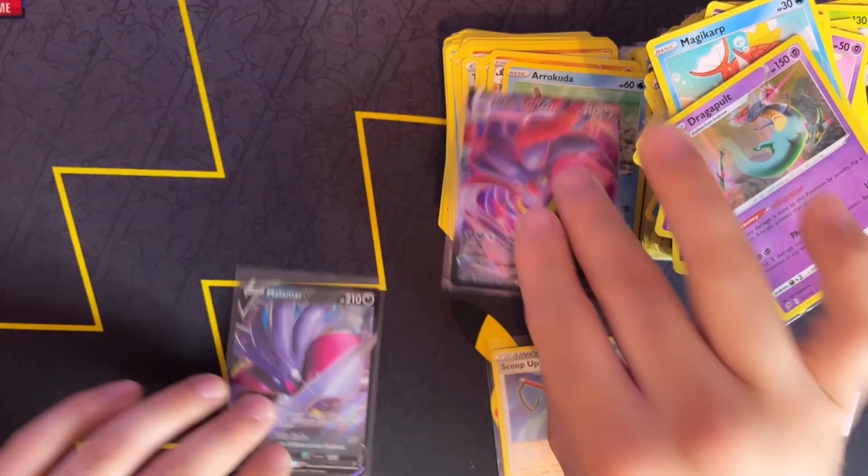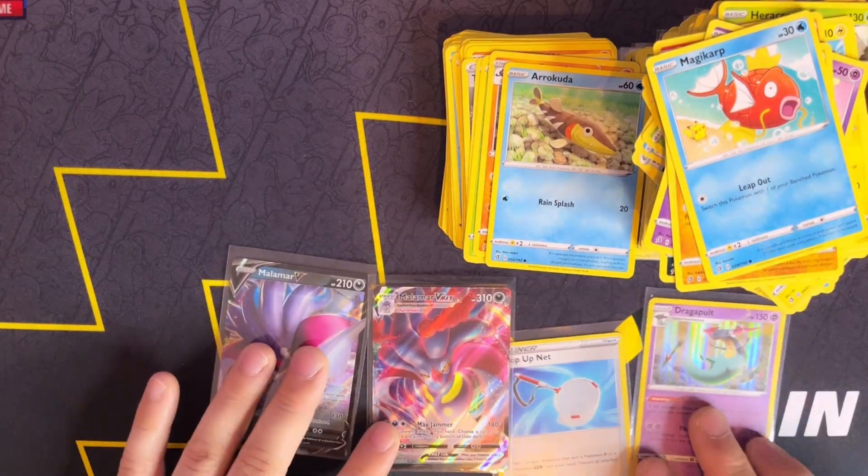We did get some very good cards, so I'm happy. And there we have it — the Pokemon Mystery Box, that was full of Rebel Clash cards. We did get a couple of V-Maxes, Vs, Hollows — a lot of them — and Reverse Hollows, so a very good mystery box. Hopefully I will get some more in the future and open some more mystery boxes. Otherwise, thank you very much for watching this video today. Please hit the like and subscribe button, as that will help my channel a lot. Otherwise, stay safe, and I will see you next time. Gabriel out.